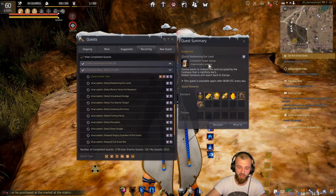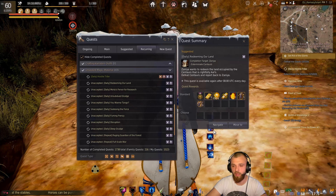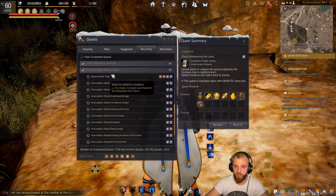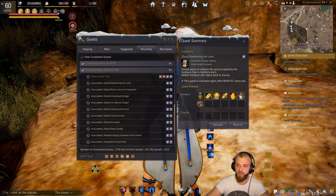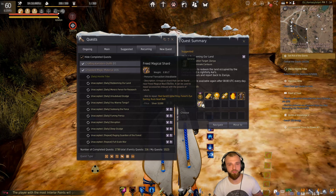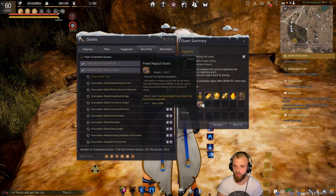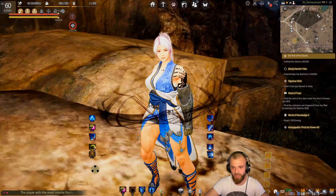I'll be using these myself since I still have Blue Coral Earrings at +3, which give 10 AP. These would be a 2 AP boost to hit 235 AP. I'm a casual player — I work, so I don't have much time to grind or get better gear.